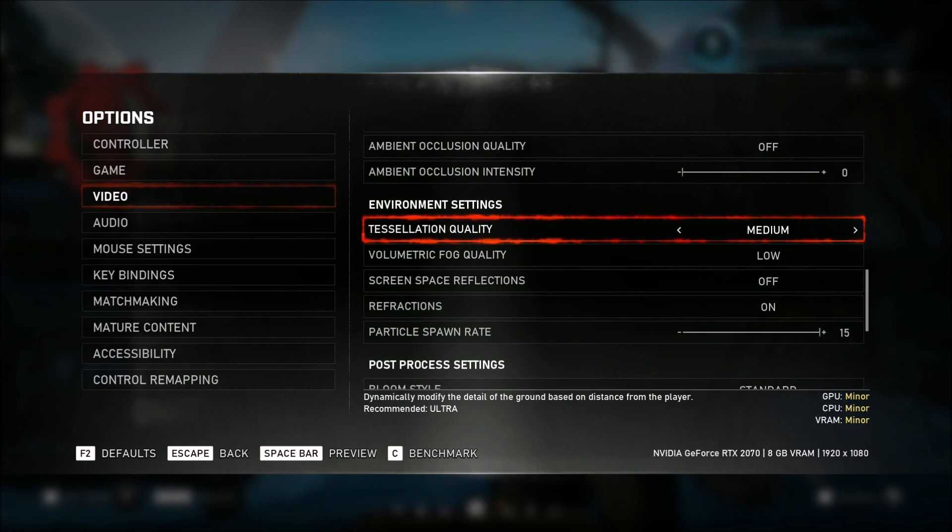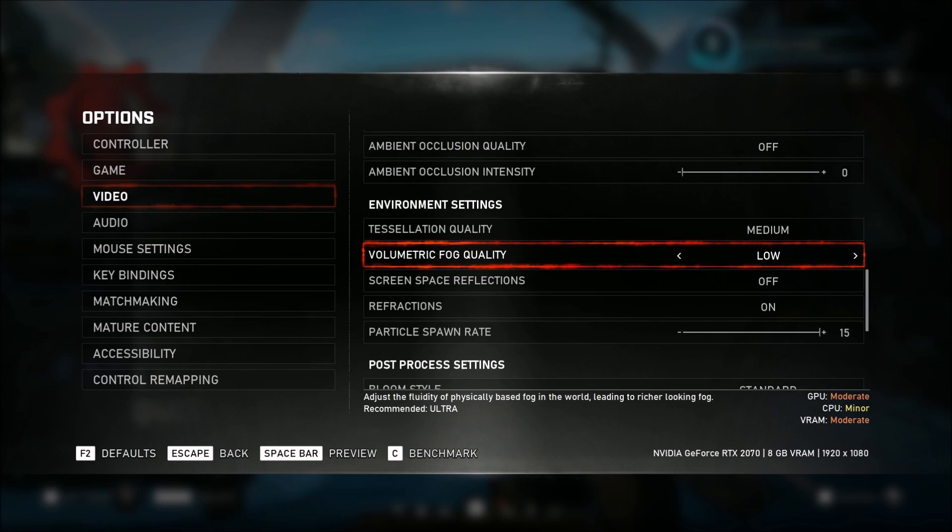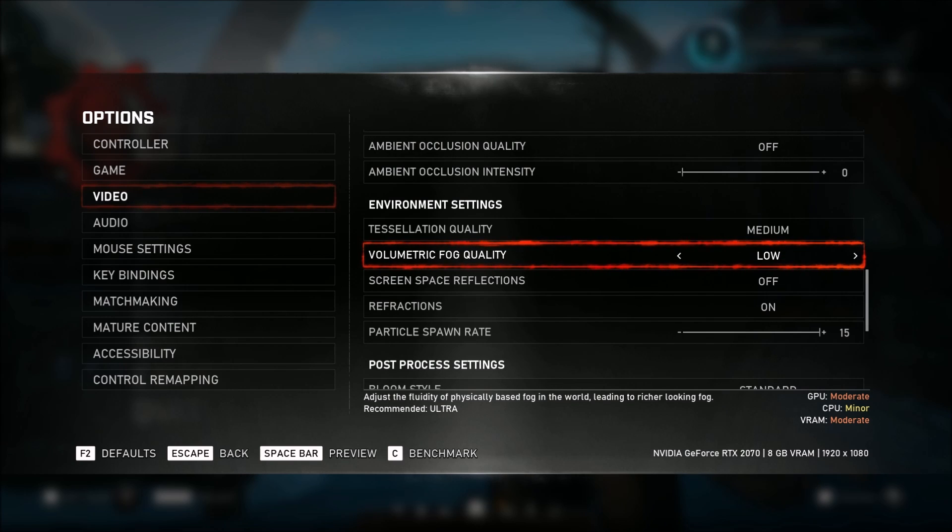Environment settings. The first one, tessellation quality — if you have an old AMD card, go with off. If you have a decent GPU, even a mobile GPU like a 1050 mobile, you should be fine with medium. Volumetric fog quality — you can gain a nice boost here; for each bracket you can gain two to three percent, so go with low. Screen space reflection is crazy in this game — put this one at off. That's another six percent increase.